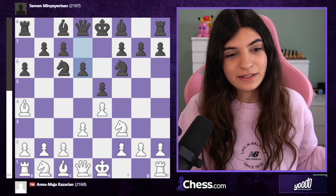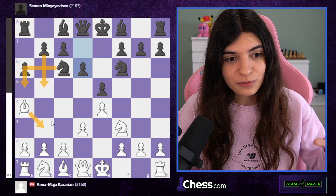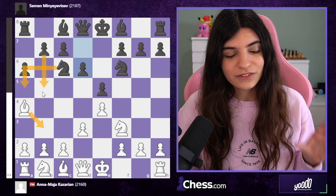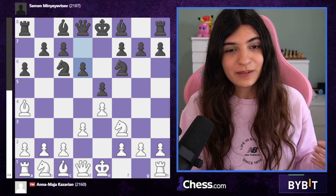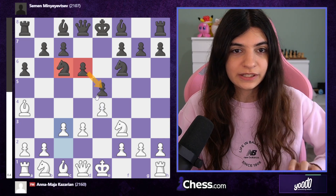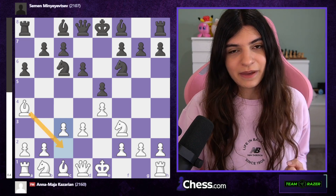My opponent played d6. The threat is that black is preparing b5, bishop b3, and knight a5 — and this bishop becomes very unhappy. It will be captured by the knight, and we're not really into that. We want to keep this light-squared bishop as much as we can. This is why we play c3. That pawn on d6 is simply defending e5, which allows the knight to move around freely after b5, so you've got to be careful to keep your bishop alive and if needed slide it back to c2.